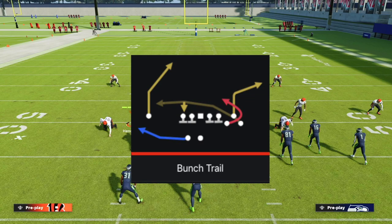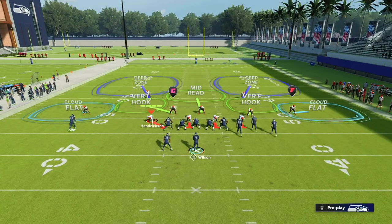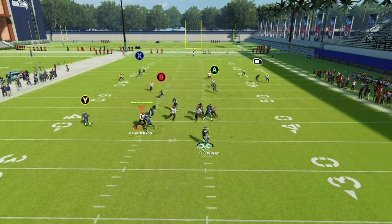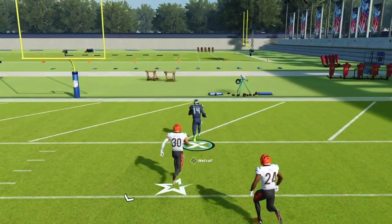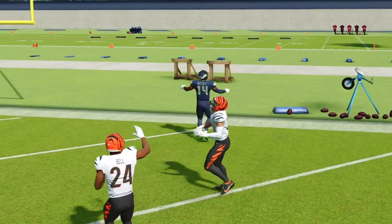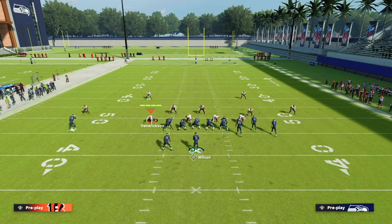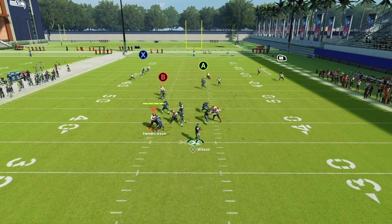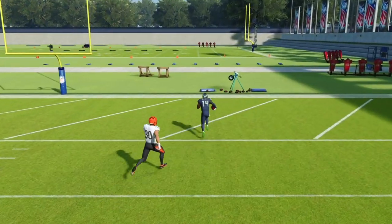The next play out of Gun Bunch is Bunch Trail. This is one of my favorite cover two beaters in the game. With cover two on defense, come out and snap this ball as quickly as possible. You're going to notice a deep post finding a sweet spot for a huge one-play touchdown against any cover two defense. Occasionally I like to block the running back first for a little more pocket protection, and you're going to have a wide open, easy score against all cover twos.